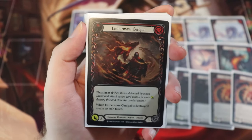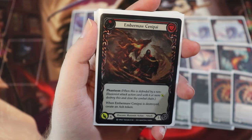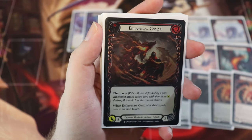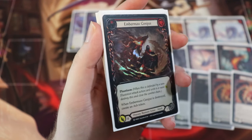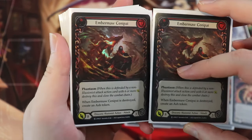Next up, we have Ember Maw Senpai. This is kind of similar to Miraging Metamorph but a little different — maybe not as good. This is a two cost card that attacks for eight, blocks for three, has Phantasm, and when this one is destroyed, we create an ash token. Very simple: heavy damage-dealing attack, but we create an ash token off the back end if it's destroyed. We are running two of these.